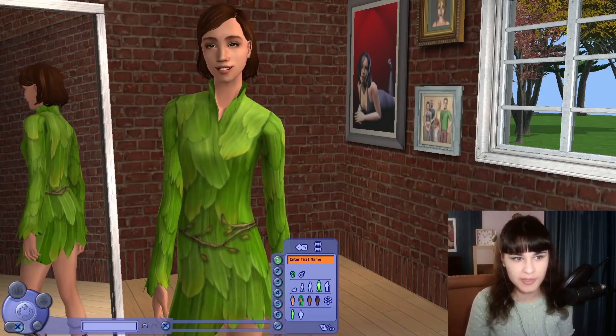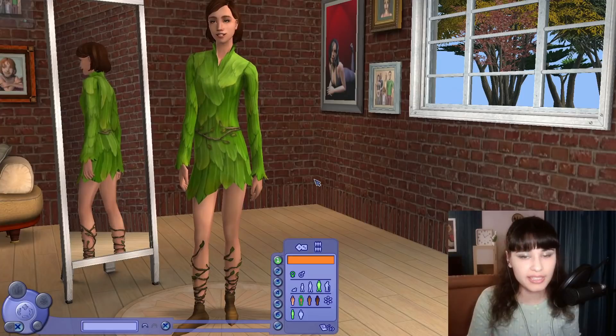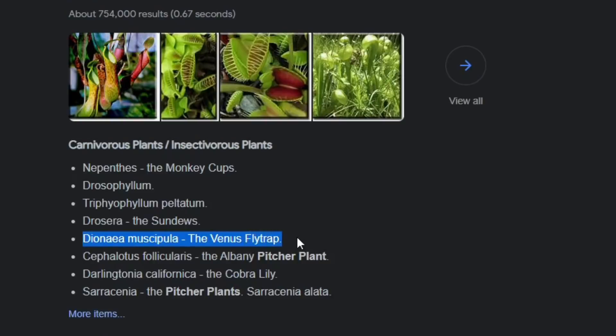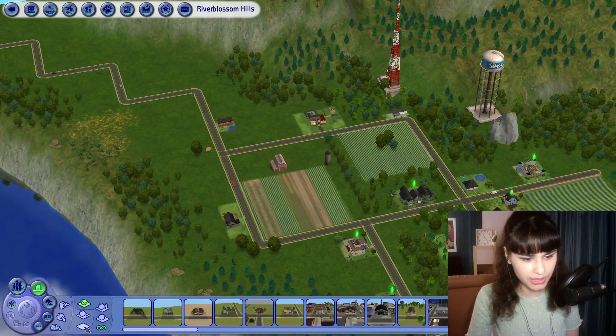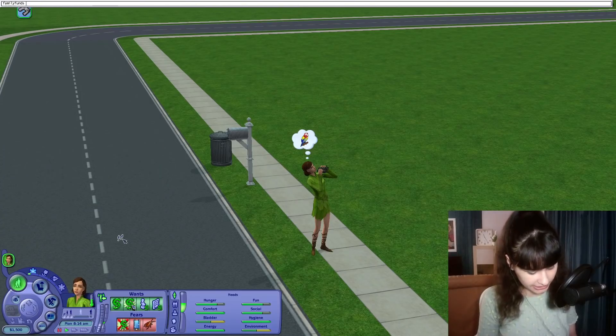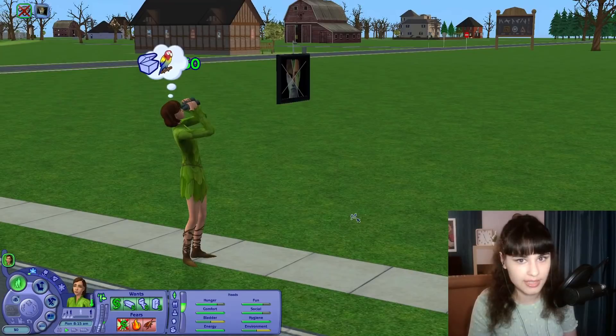I wanted to create just a random sim, but she turned out too pretty and I'll be upset if she dies now. She still needs a name — we'll stand Marina in this house, this one's my favourite. And we're going to move into a big lot in River Blossom Hills. I'm taking away all of her money and using this mod object to turn her into a plant sim and then a vampire. Let's see what happens.